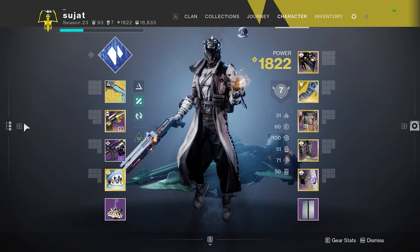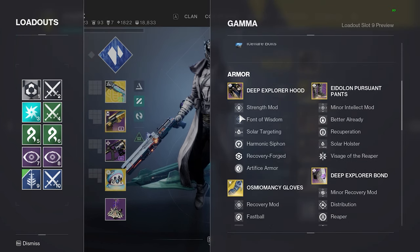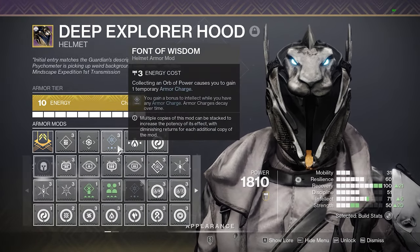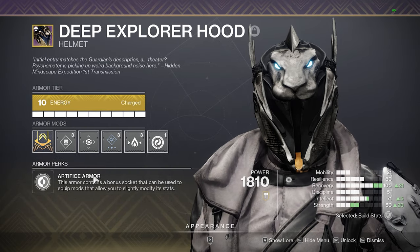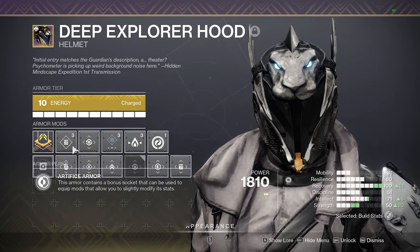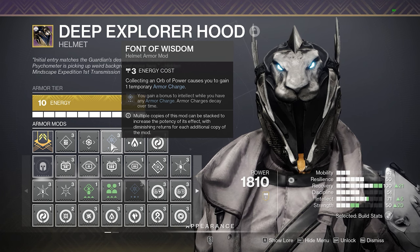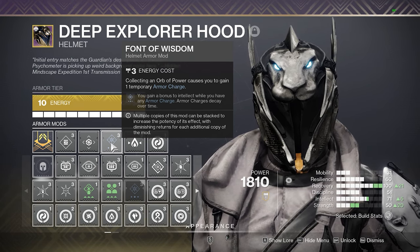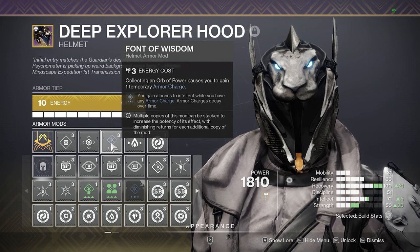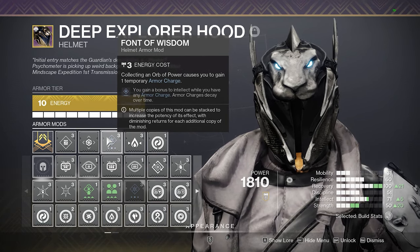Looking at the mod breakdown, it's quite simple. On the helmet, I like to build into Font of Wisdom and Solar Targeting. I have a Harmonic Siphon for a reason — you'll understand why. Font of Wisdom is for the sole purpose that the Shadebinder super is so strong, especially in Trials where having the ability to throw damage out at any given time — especially when you have to duel wells over and over — being able to get that super very fast is very nice. You're almost guaranteed to have Font of Wisdom active with the ability to freeze a player, shatter them, and pick up an orb. It's kind of a no-brainer.